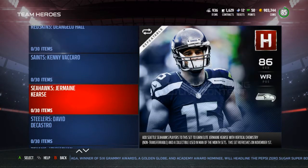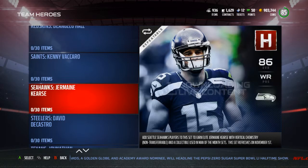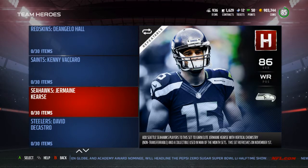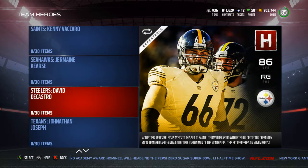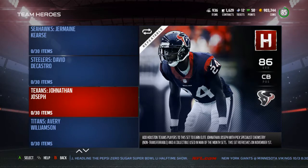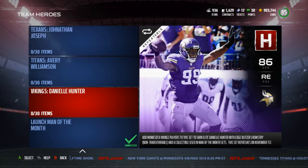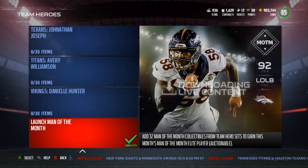In that Seahawks offense I don't think Jimmy Graham is ever going to have a performance huge enough to get a Team of the Week card, so one of these team heroes is probably the best chance for a new Graham card. David DeCastro for the Steelers — I kind of wish Eli Rogers would have kept it up after week one. Jonathan Joseph for the Texans. Avery Williamson for the Titans — wish we could have gotten DeMarco Murray, but we do have that 89 DeMarco already. Danielle Hunter for the Vikings — you could put pretty much anybody from that defense.